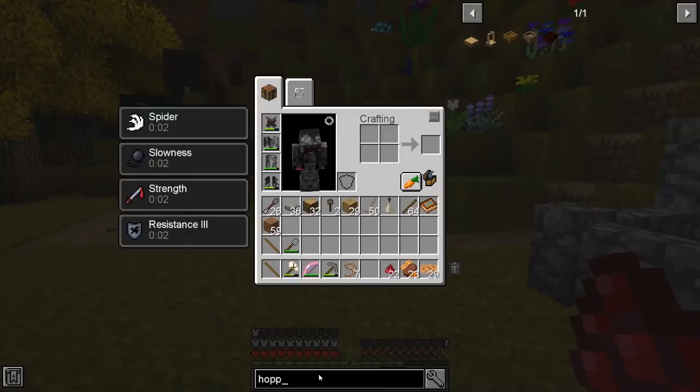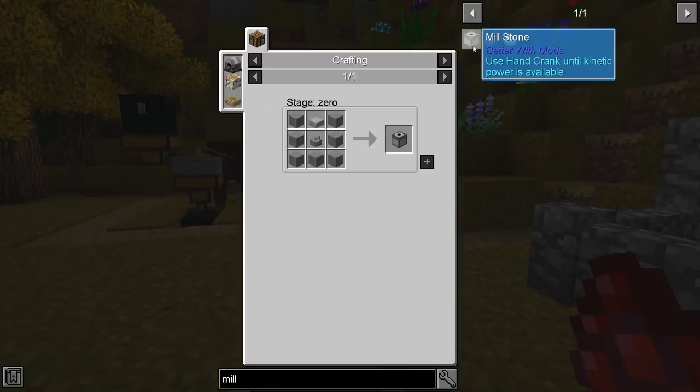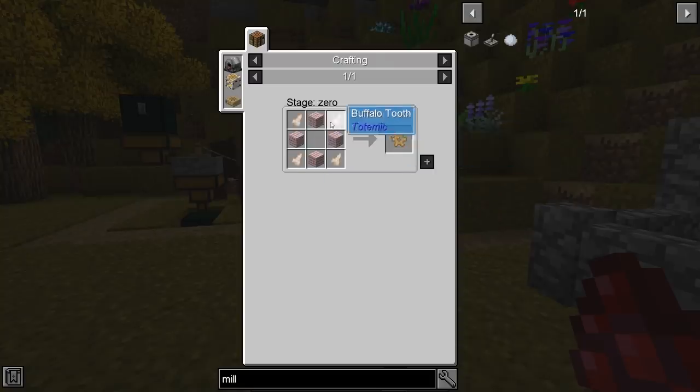The millstone is our priority because we can crush charcoal into charcoal dust with it, and that's one of the achievements. Let's see what a millstone requires — we have to use a hand crank until kinetic power is available. So we'll have to crank it by hand. This is a hand crank right here, which requires a gear — that's why we need to make one first.